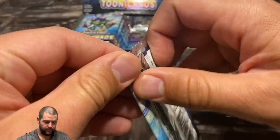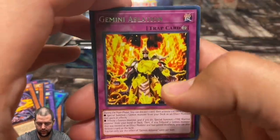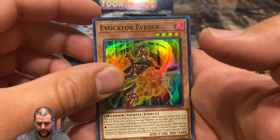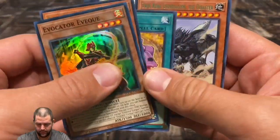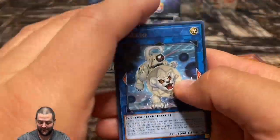Pot of Desires — that is one of the collector's rares, but this is just the regular rare. One of the collector's rares you can get is that card out of the 15. Gemini, Black Luster Bug Leo, Advocator — it's a cool looking card for super. We're almost halfway done. I would love to pull one more collector's rare — that would be epic.